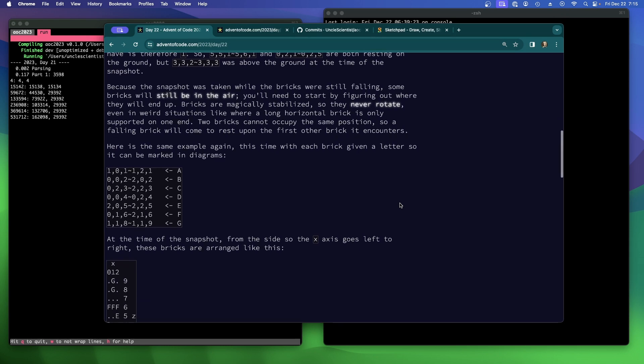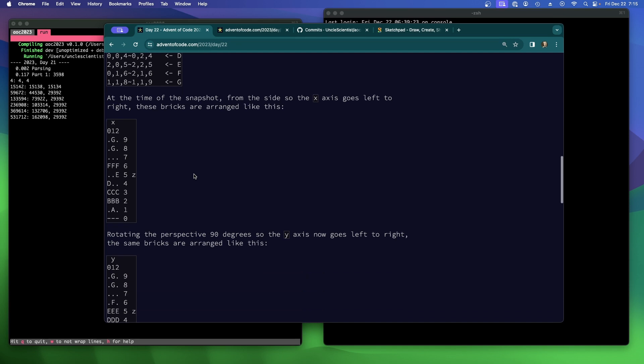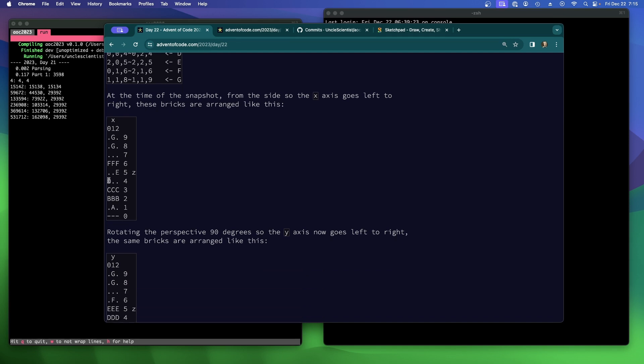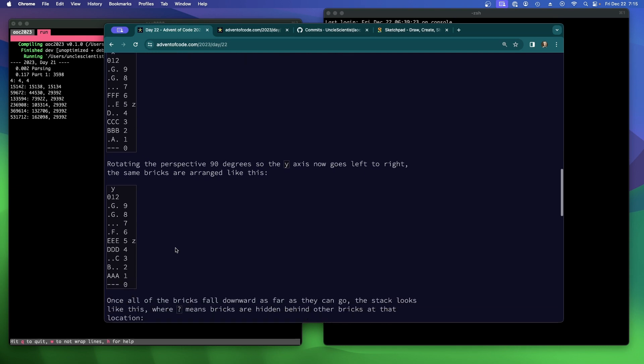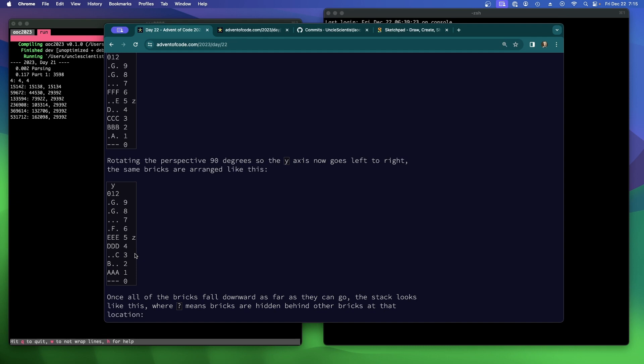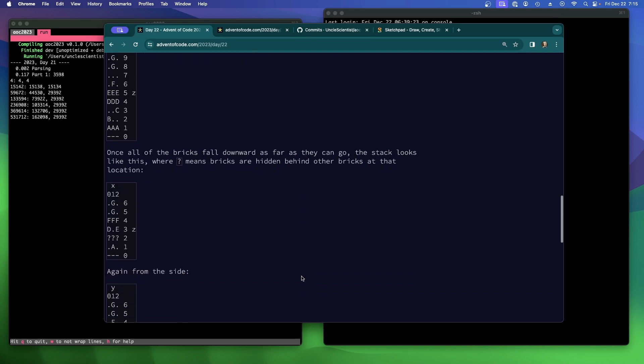It's like 3D Tetris but without rotating them. In the example, each brick is given a letter so it can be marked in diagrams. You can see A, B, C, and D are on the ground, E can still fall, then F can fall on top of E, and G can fall on top of F. This is X and Z coordinates — Z is the height, X is this dimension, and we're looking at the Y dimension here. Once all the bricks fall downward as far as they can go, the stack looks like this, where '?' means bricks are hidden behind other bricks at that location.